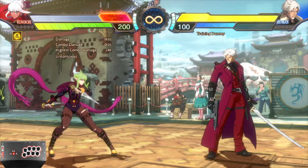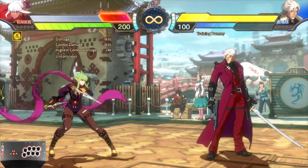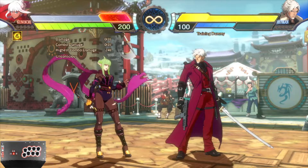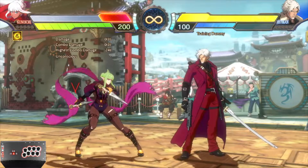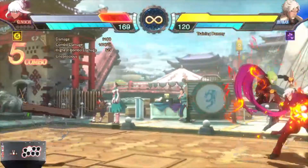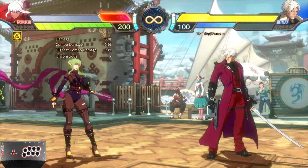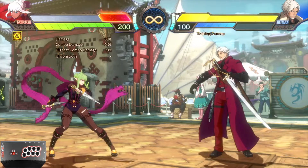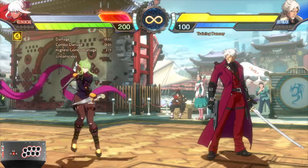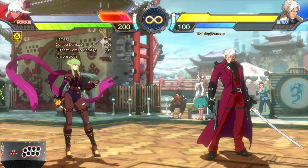That goes without saying, assuming you already know about the burning stigma. What we're talking about here is burning stigma oki setups — where you want to end your combo on a burning stigma so that you can teleport right on top of them and do a safe jump. As you saw, I was able to do a safe jump with jump B and block the DP in time. If you block the DP, there's enough time for the stigma to explode so you can follow up with an additional combo for extra damage.